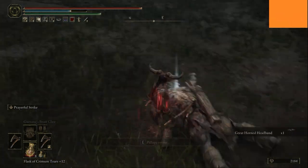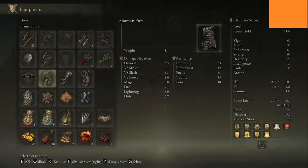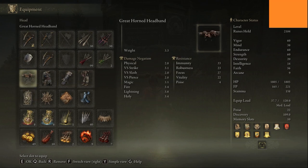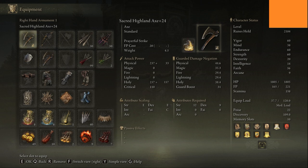That's what this build is kind of built around. I'm cosplaying and I've got shaman furs, confessor gloves, shaman fur leggings, and the great horned headband. I've got the claw mark seal which boosts bestial incantations, and the two high hand axes. That one has had prayerful strike put on it, which has turned it into a holy weapon — prayerful strike does that big attack which heals you at the same time.